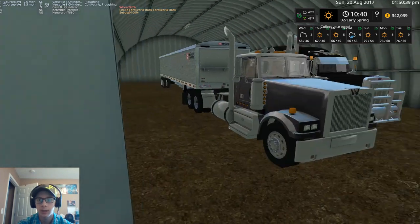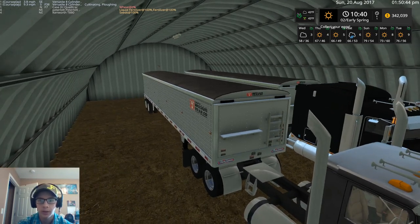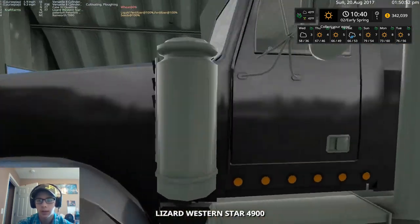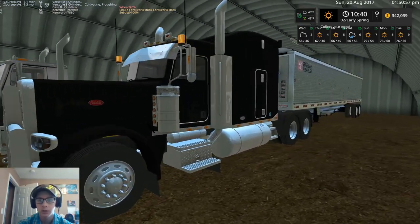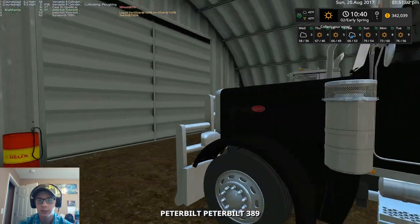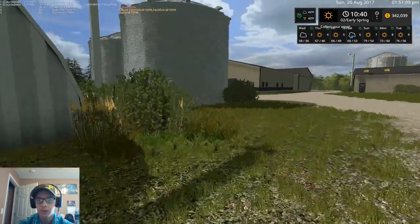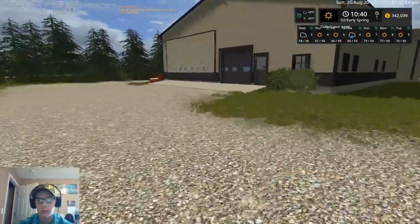In the quonset we got two 42-foot Wilson hopper trailers, both gray. For trucks we got a Western Star 4900 — both trucks are in black. A lot of the trucks are in black actually, except for the Ford. We also have a trailer hooked to a Peterbilt 389 parked in this shed. Up in the quonset we've got a couple more grain bins in this yard as well — plenty of storage.